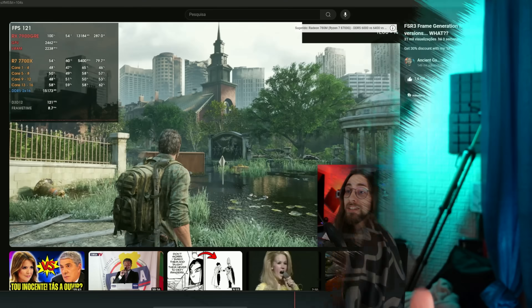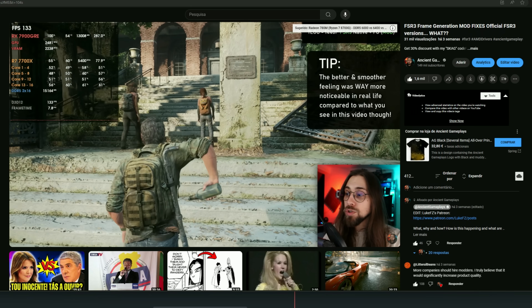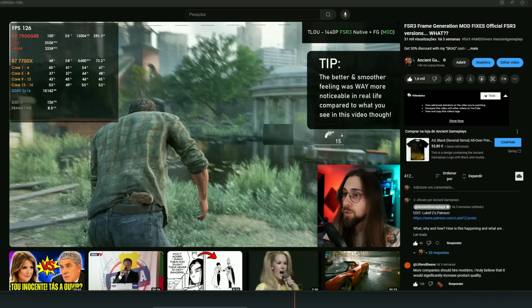I went further into it and made a video about how mods were fixing FSR3 frame generation implementation in both The Last of Us and Robocop: Rogue City. Since AMD made the FSR3 frame generation SDK available to anyone, and frame generation was working properly with mods but not with the official implementation, it meant the issue was the developers. And sadly, it seems we were right, because in this video I'm going to show you FSR3 frame generation done right.